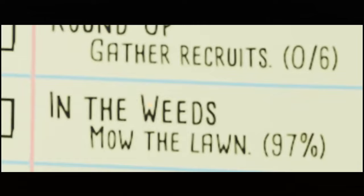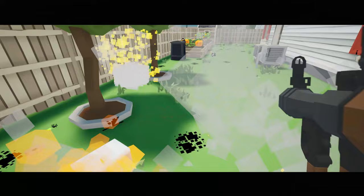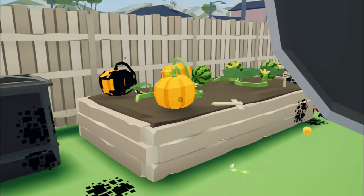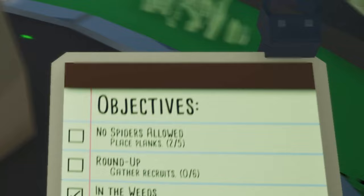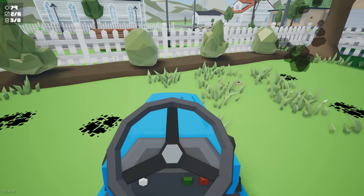Oh my god, I'm at 97. Come on. Hey, I got it. So the lesson I've learned from this is, don't spend hours mowing your lawn properly with a lawnmower — just use a fucking rocket launcher. So I still have to place planks, but I haven't seen the other three yet. I've only seen the two that I've grabbed. I'm going to ride over to where I need to place the planks. I'm going to get there in style. Why is my lawnmower smoking? Eh, it's probably fine.